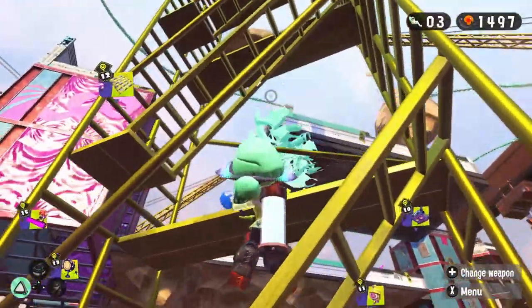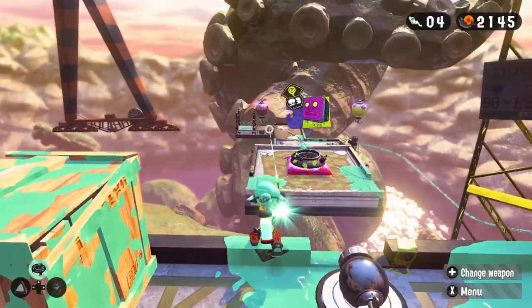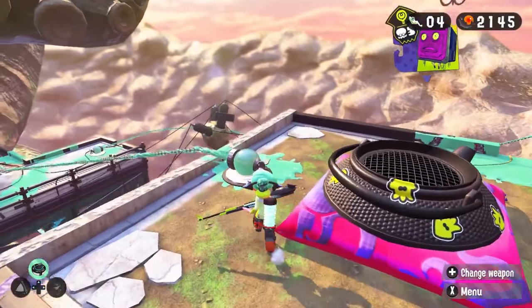But today, I'm going to show you a different way to get to this out of bounds. Charge your Sniper, Squid with the Charge, and then quickly jump out of Squid form, and then let out your Charge, and it should hit the Grappling.